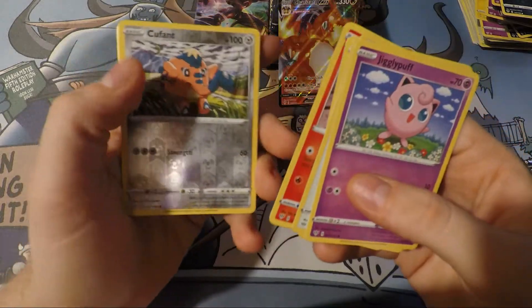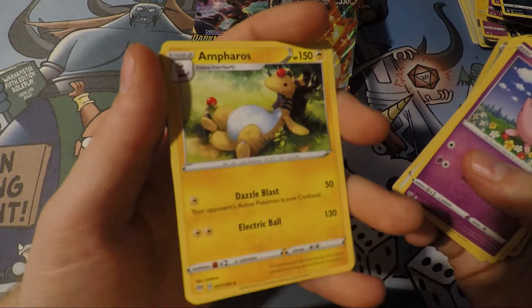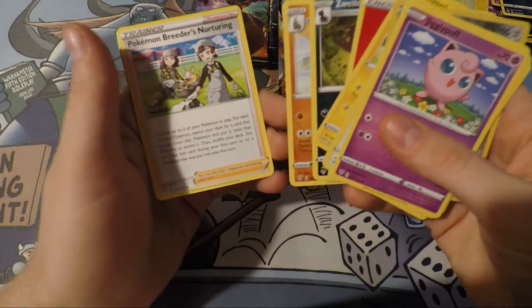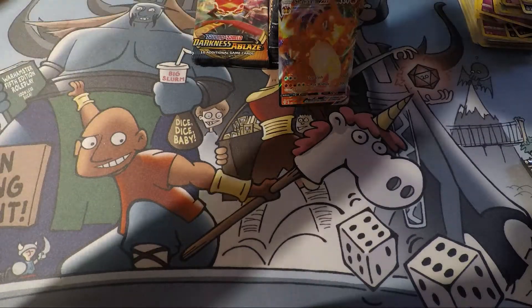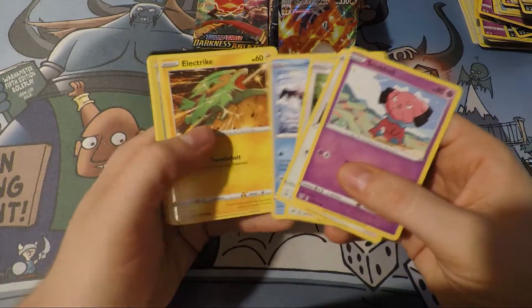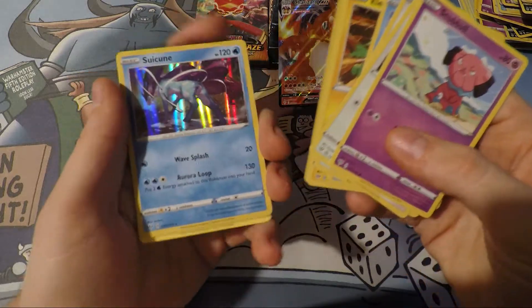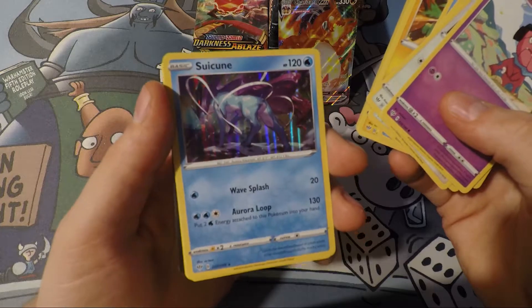Qwilfish foil. Ampharos. That's kind of nice art. Hanging out, living the dream. Come on, Charizard, bless our pools. Tauros. Reverse Holo Earth's Ring. Suicune — that's nice. That foiling looks really good.